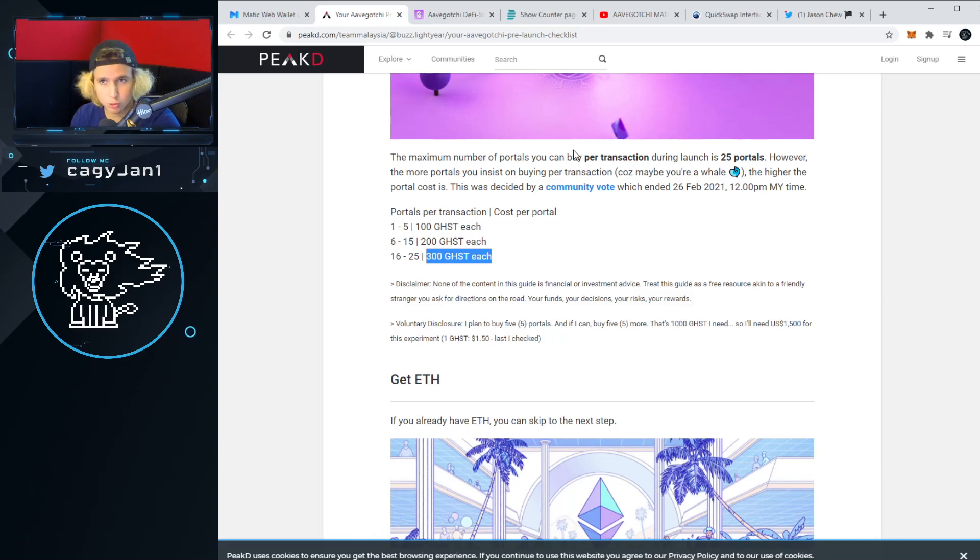The 16 to 25 tier at 300 GHST each was voted on by the community — and that's the importance of GHST governance. You can make votes and be part of the governance, and that's what governance does. Governance for crypto games and the decentralized world is very important because people come together, vote on something, and it goes. As you look into other games, always ask whether they have governance — it's important that games understand people want to be able to make decisions like this.